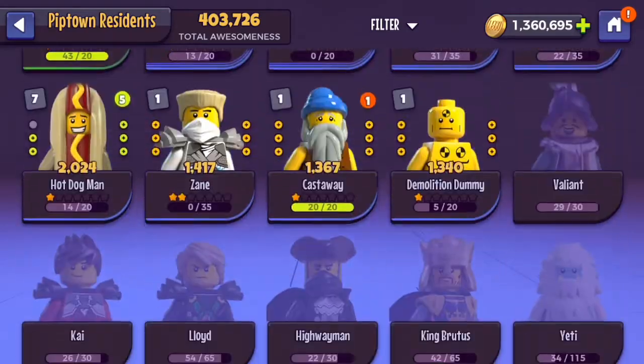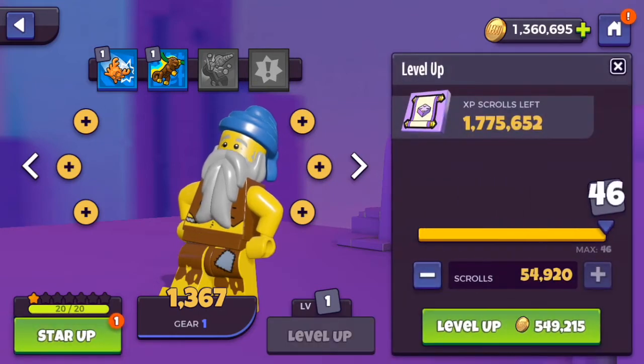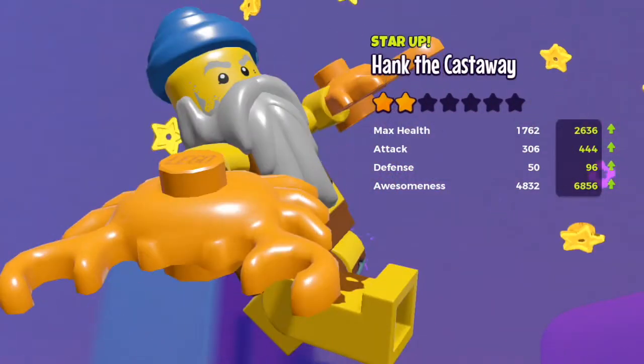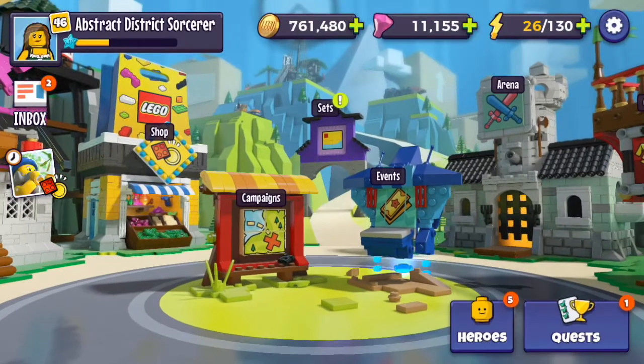I'll show you where we are with Hank first. He is a 1 star, level 1 right now. First thing I'm going to do is favorite him to bring him right to the top. I'm going to max out his level. That's about half a million. So this is going to be an excursion. And I already have 11k in gems. I've run some calculations for what we're going to need to level, so let's head right to the shop.